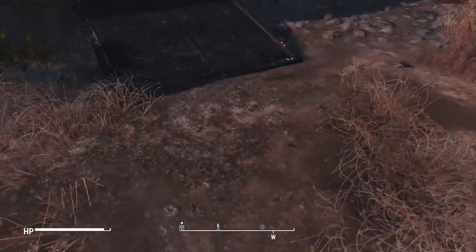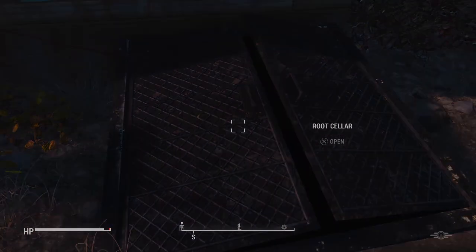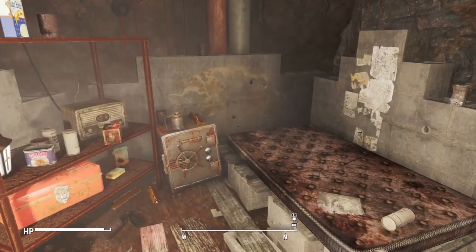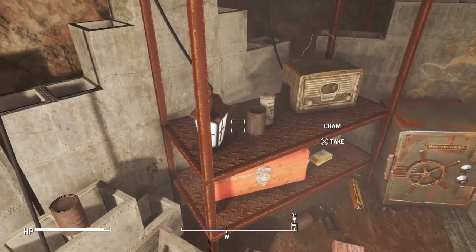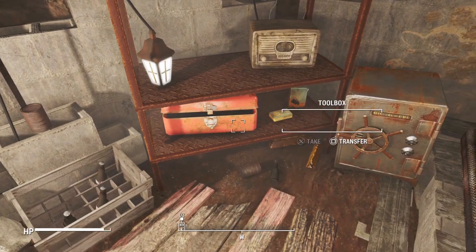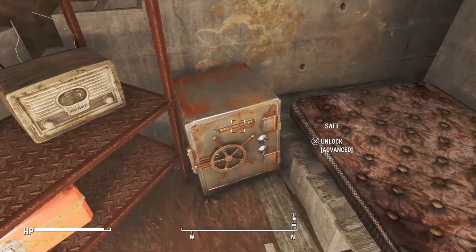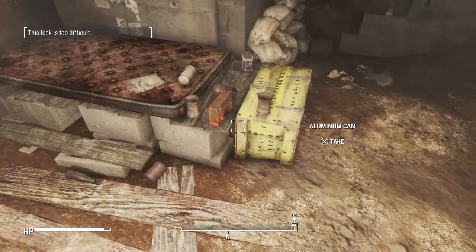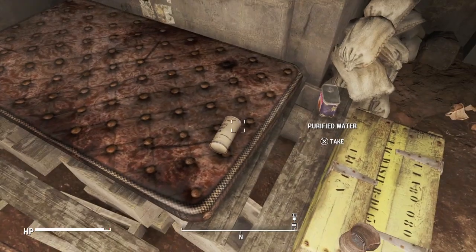I was gonna go run across the bridge and get Dogmeat real quick, but I'm thinking about it - let's go into the root cellar. We haven't been here yet, and this is one of those things that I actually missed for a very long time in the original game. Let's see. Nice, get ourselves some free stuff. Now I have officially installed all the mods as of this re-entry into the game. Oh look at this, it's so nice. I definitely do need to learn how to lockpick more - that is my one thing in this game.